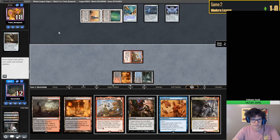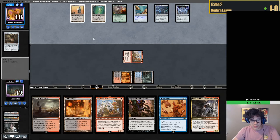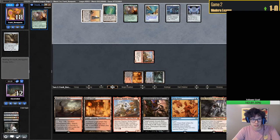Mystic Forge - okay. So next turn we do get to go Dress Down Kroxa if we want, which is definitely cool.